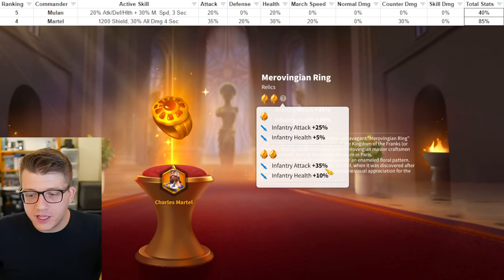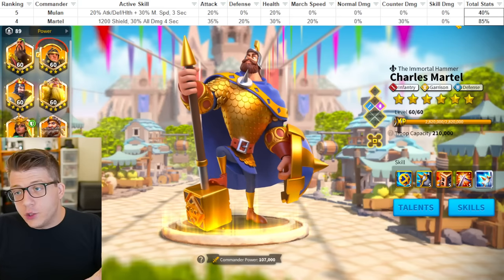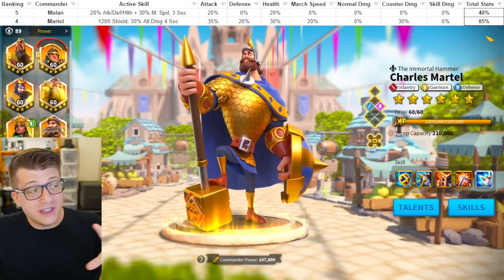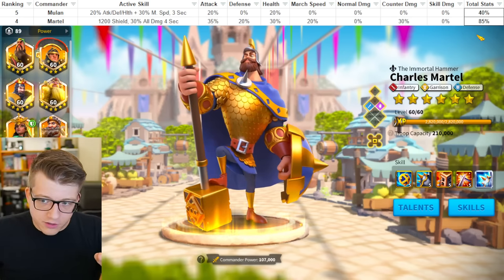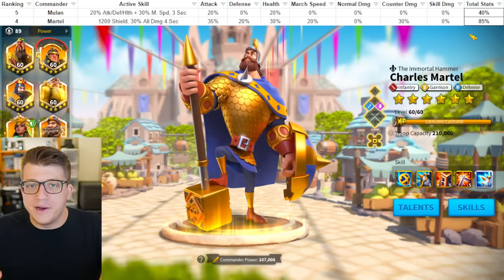Jumping over to his relic, he gets 35% attack and 10% extra health when it is double relic, which is really nice — attack was the one stat he was missing and they gave him a ton of it. Plus the extra bit of tankiness from health is always nice. Those stats add up quickly: he has a total of 85 raw stats, which is higher than some Season of Conquest commanders.